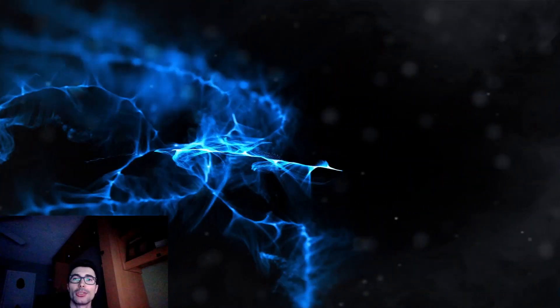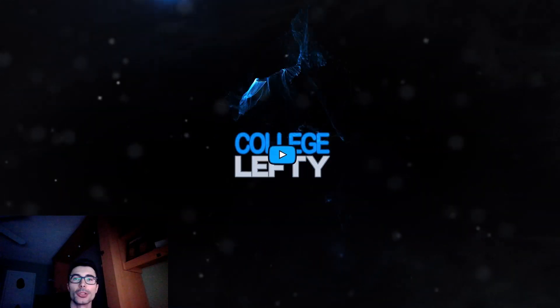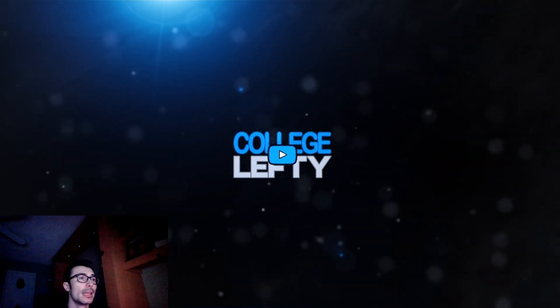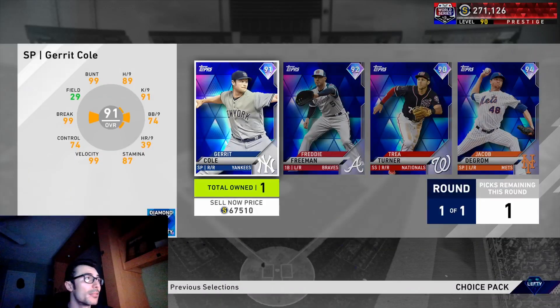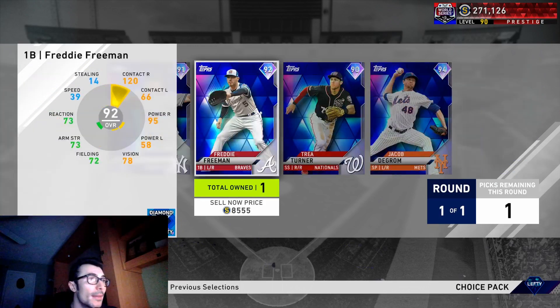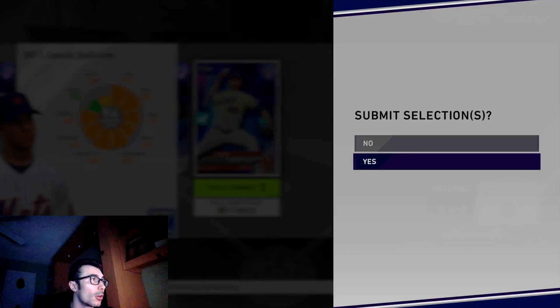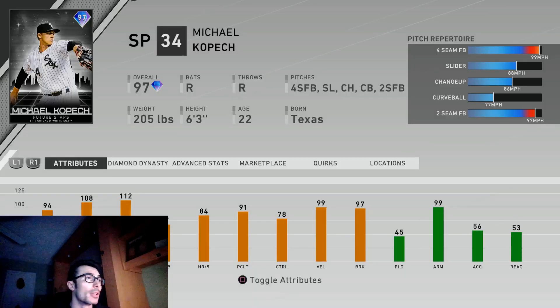What's up everyone, College Lefty here. In this video I'm going to be trying out the 97 overall Future Star Michael Kopech. He is an event reward and I should have enough stubs to buy him. I also have this 90 plus live series diamond pack, and we get Gerrit Cole and Jacob DeGrom in this pack, so that is definitely solid. I'll go ahead and select Jacob DeGrom, the best card out of that pack, even though I'm pretty late opening up the 90 overall prestige diamond pack.